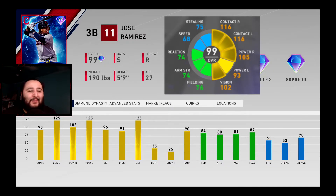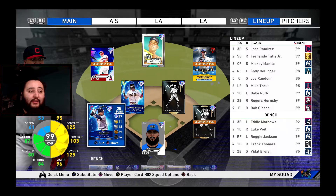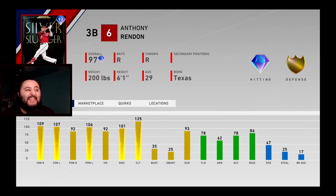This card is free — stress free — while the other one is high stress. I personally think Jose Ramirez is one of the best alternatives to the 99 Signature Series Chipper Jones. That's just my opinion, you guys may disagree or agree.